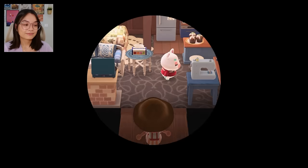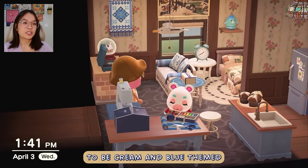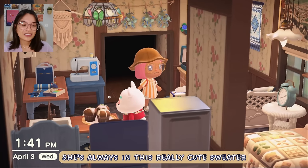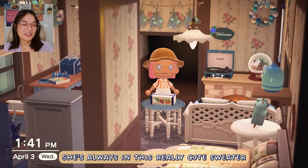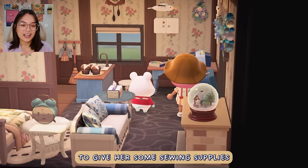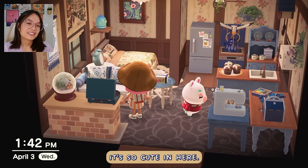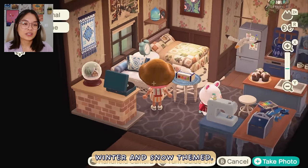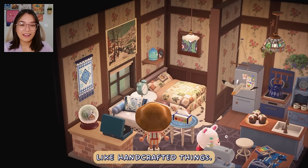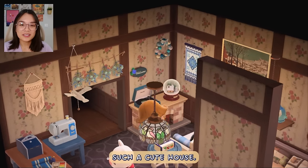Flory's house! I themed her house to be cream and blue — a little bit wintry. She's always in this really cute sweater, so I thought it was really cool to give her some sewing supplies and an old alarm clock. It's so cute in here — this piece of art that is winter and snow themed, the cutest thing. Lots of embroidery and tapestry, like handcrafted things. Such a cute house.